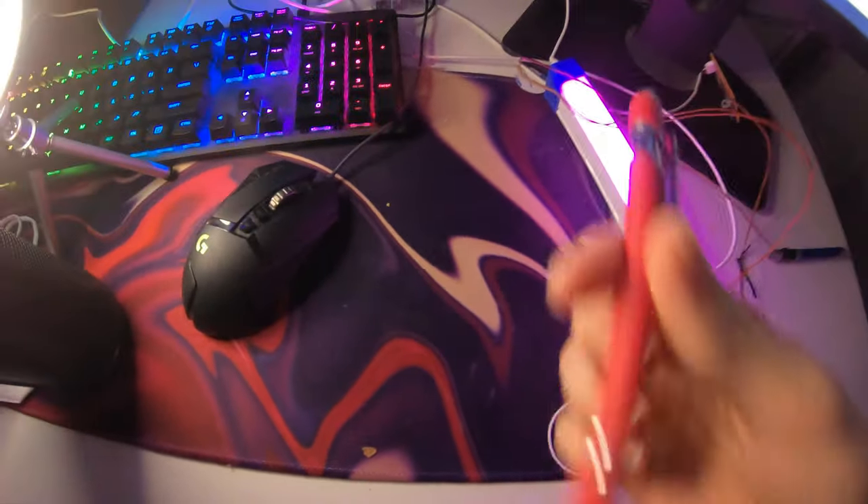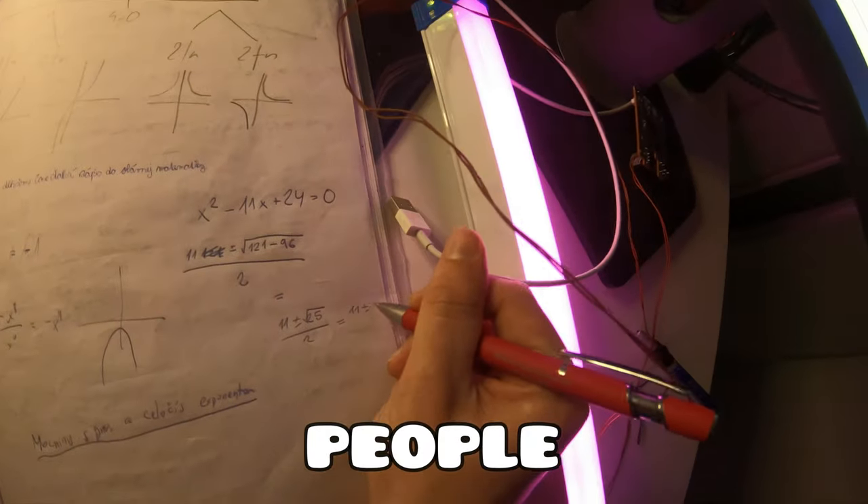In this video, I played Geometry Dash with a pen — yes, a pen that people usually use to write things, not to play Geometry Dash! The tip of this pen is actually connected to the left mouse button, which is then connected to my PC.